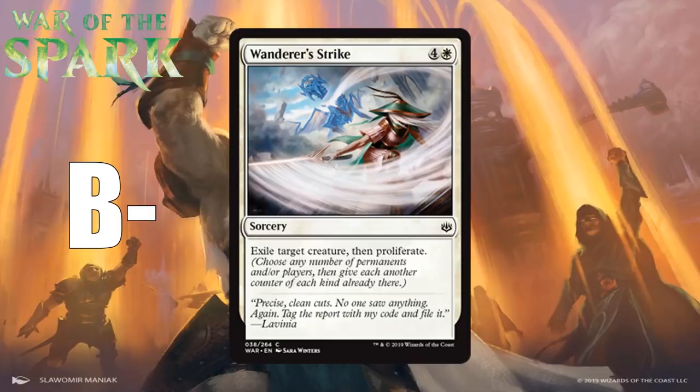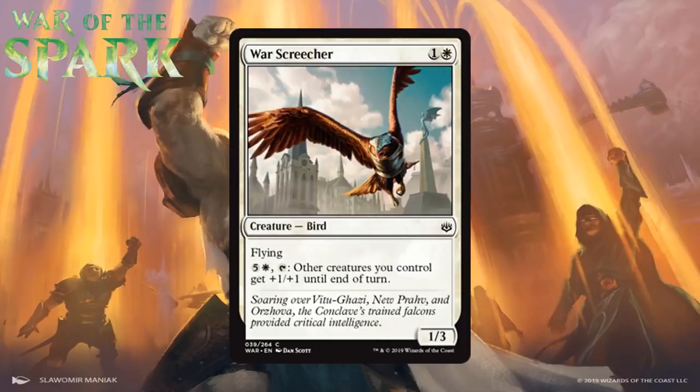Finally, we have War Screecher, which for one generic and a white is a 1/3 bird at common with flying. You can pay five generic and a white to tap it, and other creatures you control get +1/+1 until end of turn. Two-mana 1/3 flyers are usually a C- — nothing special, but they block okay and get in for some evasive damage. This one remains relevant longer than most because in the late game it can pump your whole team, which can be a powerful ability even just as a threat when attacking. I think it'll be fine in any white deck. It's solid filler, probably not as good as Pouncing Lynx but I'll take it. I think it's a C.